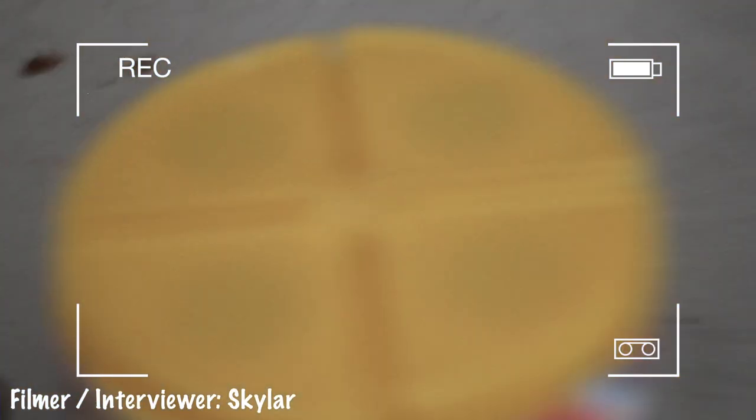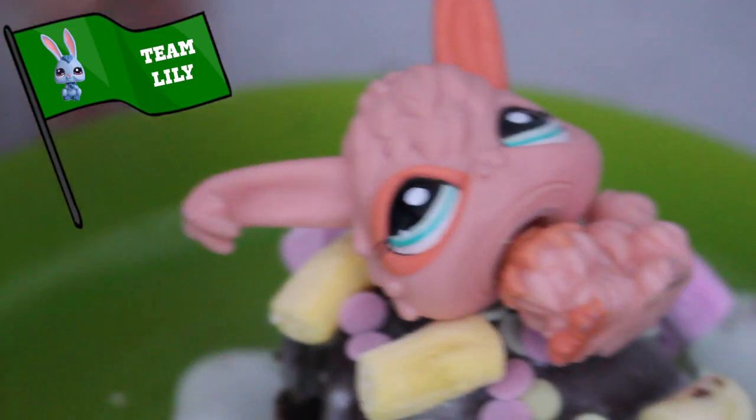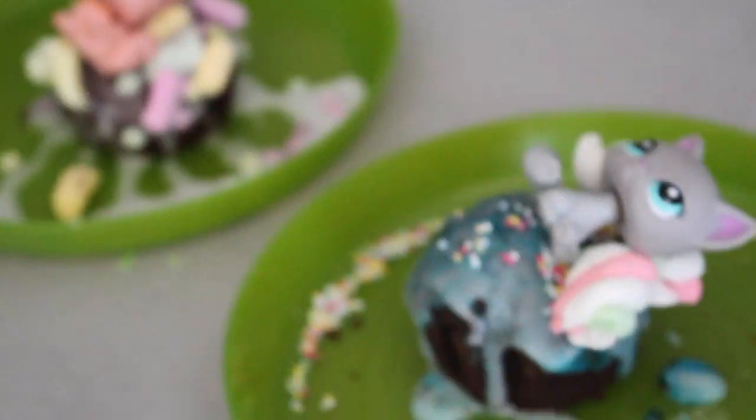Add sprinkles! I was thinking — where's your LPS going to fit? The pressure is on — all cupcakes have now been done. What I like about Lily's is that it's very colorful and it matches the bunny. But what I really like about Fern's is that the eyes are really beautiful and it matches the icing. Drum roll please — it's a tie!